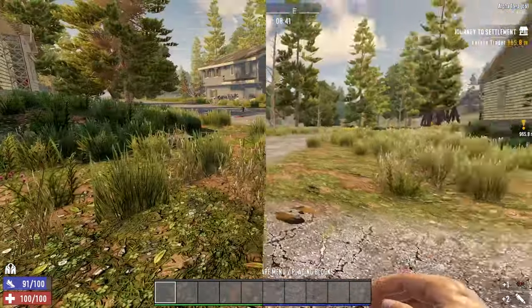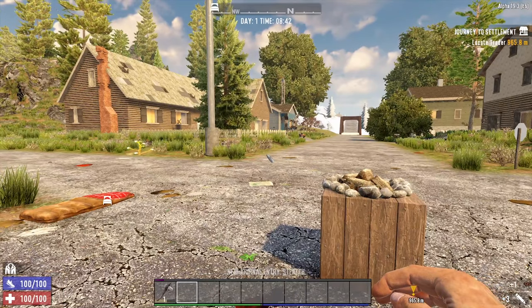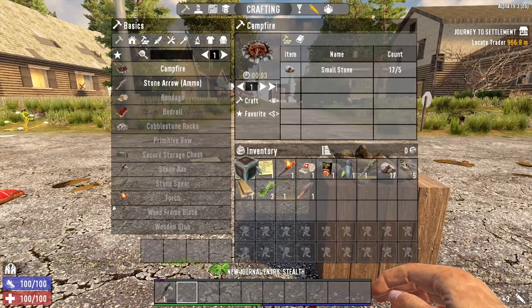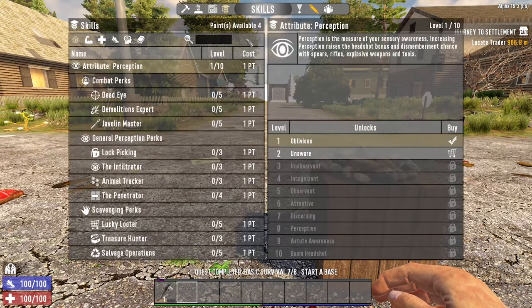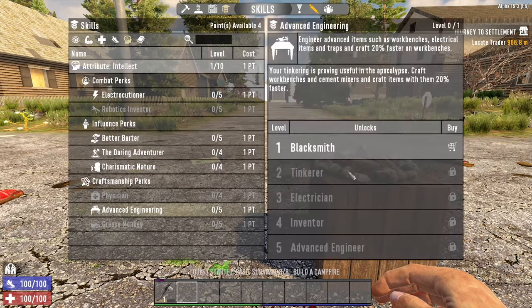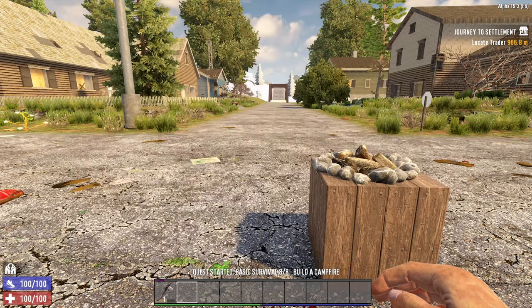We've got the starter quest done and we should now have four skill points to spend. We're going to put a point into Blacksmithing. Now we know the recipe for the forge, we're going to make one.